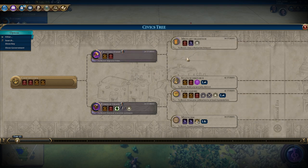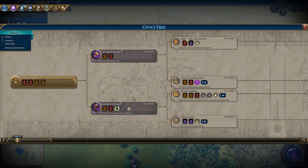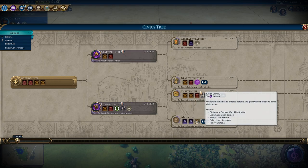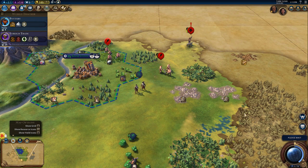Which way do I want to go? There's the Oracle and an envoy, or a flanking bonus to all combat units. We want to do one or the other — we don't want to do both. Actually, I like early empire — that's production towards settlers. Let's go with early empire. Next turn.